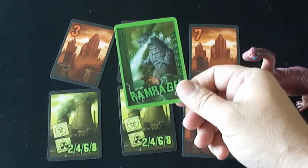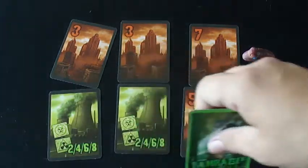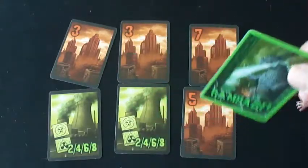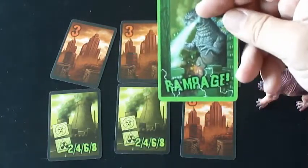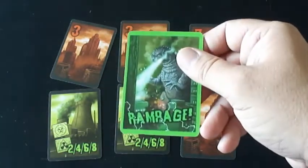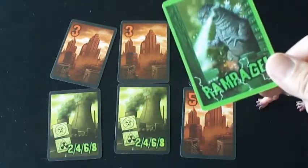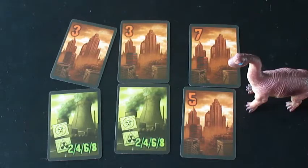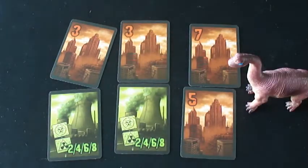If you play a rampage card, whatever cards are left at the table, the person who played the rampage card gets to take those cards. The person who ends up with the rampage card gets to take all the cards that are left on the table. If two people play a rampage card, the tiebreaker goes into effect once again, and the person closest to or holding the tie-smasher token has to leave at least one card for each of the other people involved in the rampage.